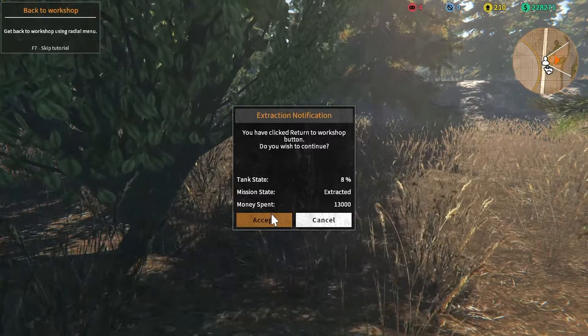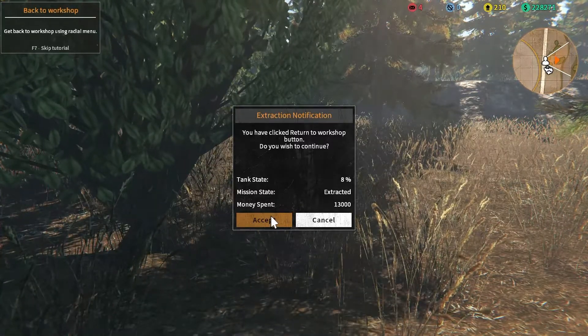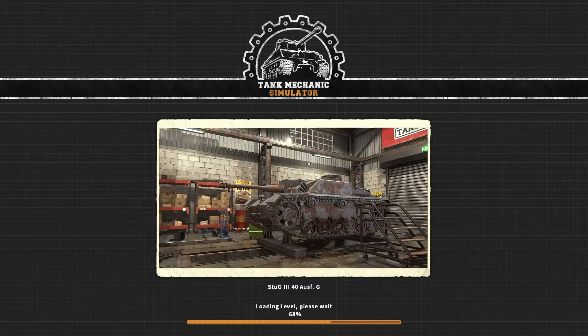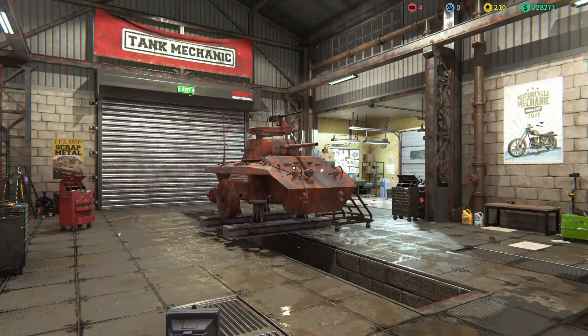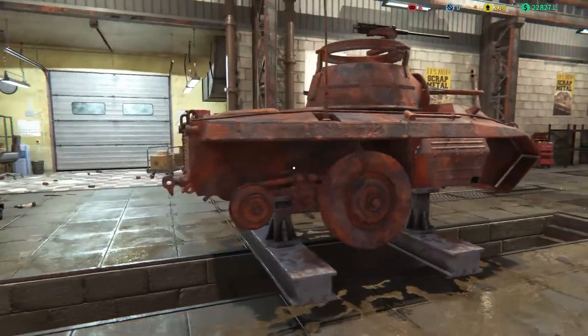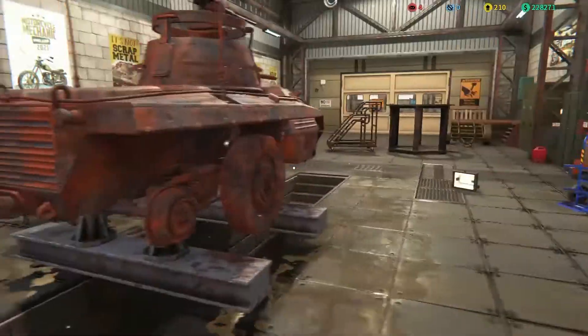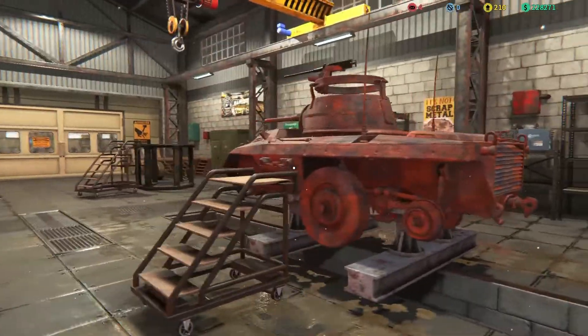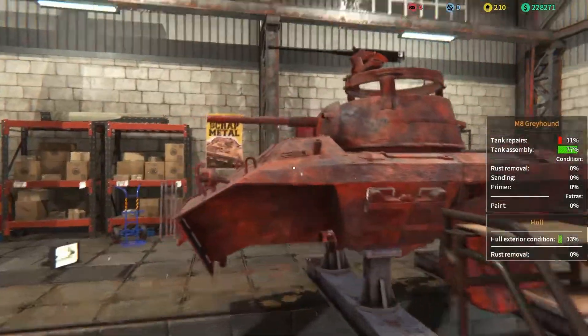$13,000! Wow. Don't care. Next episode we'll fix it up, 'cause I spent way too long doing things. Here's a good look at it — M8 Groundhog, Greyhound — whoopsie, sorry. It was a light infantry vehicle with a good cannon.